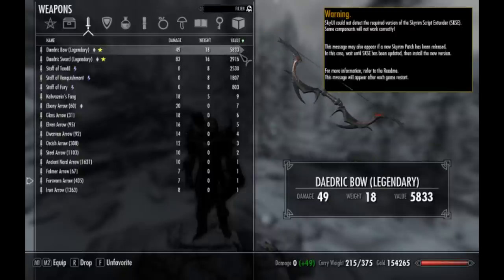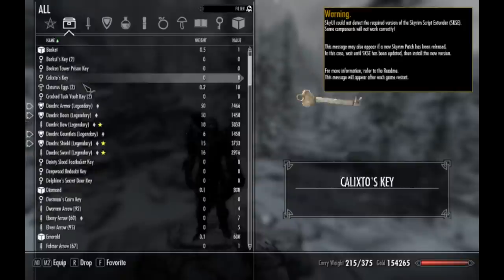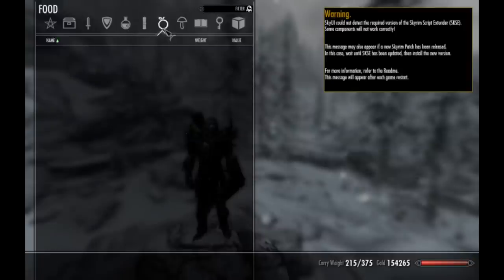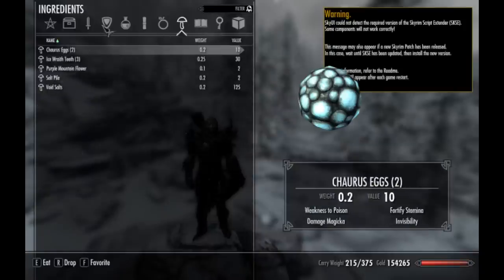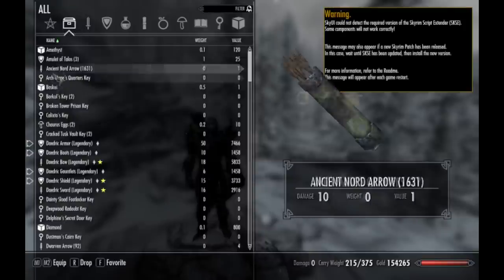When you're selling stuff, you can look for the highest value item. Of course, you can always look at all of this stuff. The categories are: weapons, apparel, potions, scrolls, food, ingredients, books, keys, and miscellaneous. There are little icons here to help separate the different things, though that's really only useful when you're looking at everything.